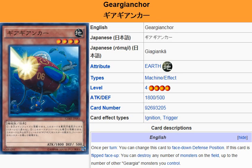Yu-Gi-Oh! 101 card review. Here to review a card that was released in Clash of Rebellions. This is Gyrgyankr. It is an Earth Machine type effect monster, Level 4, attack 1800, defense 500.